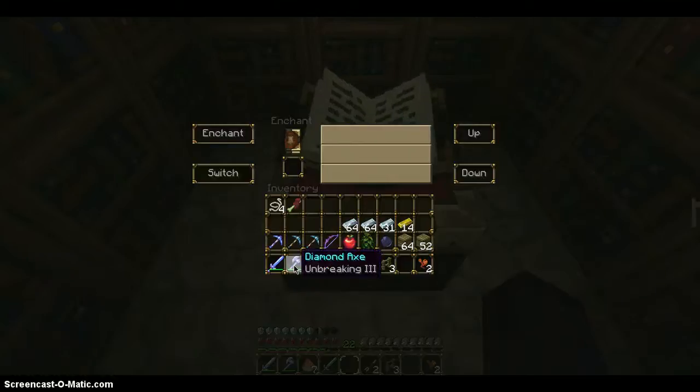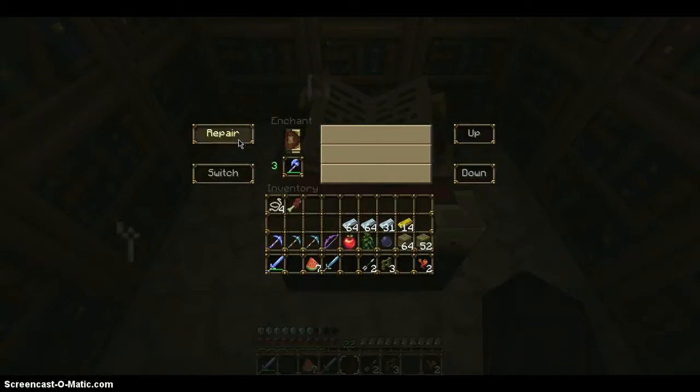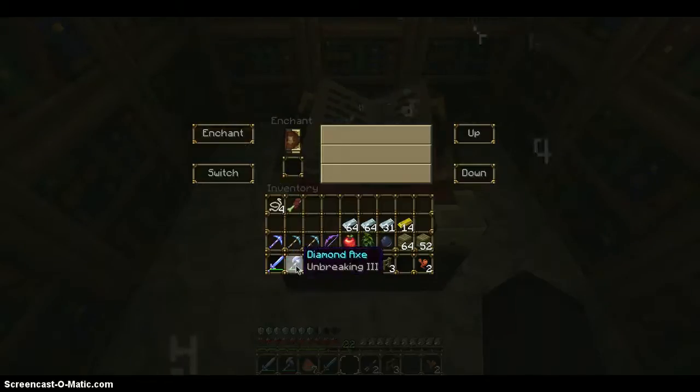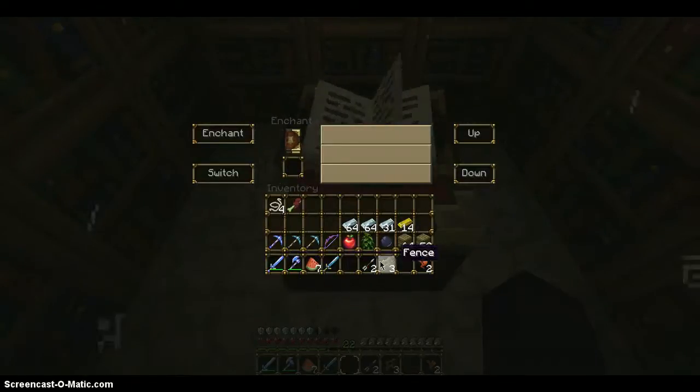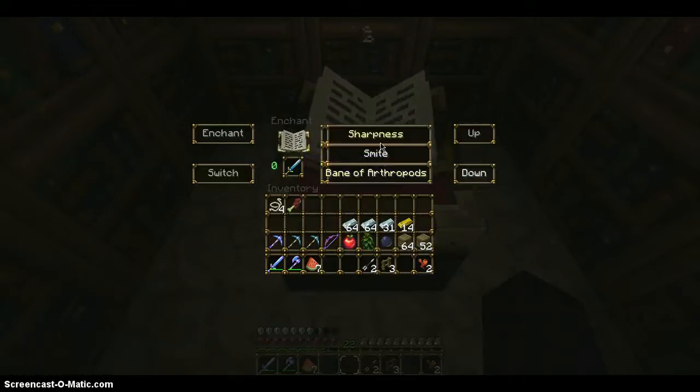Now see how I got this diamond pickaxe enchanted? I can actually repair it for three levels. So yeah, it's actually pretty cool. I'm going to enchant this diamond sword. So this will pop up and I can go down or up and change it depending on the level.